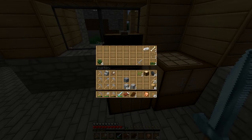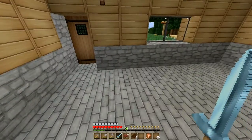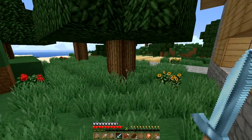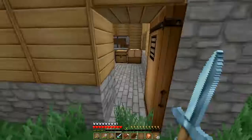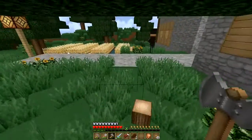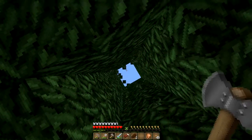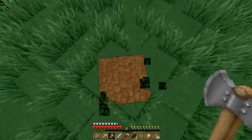I gotta get more food so I'm gonna have to kill a few chickens. I should start collecting wood. Those things are around here somewhere, at least not very close. I need to start collecting wood, so let's do that. And then I'll replant these trees. I think we're wasting time mostly protecting ourselves from those things.